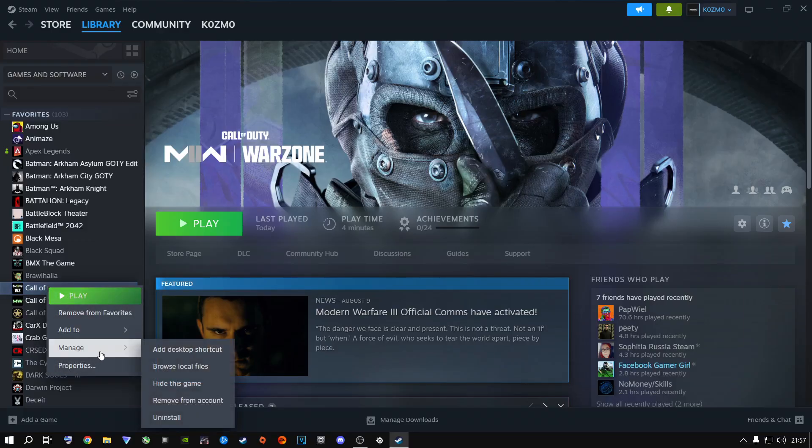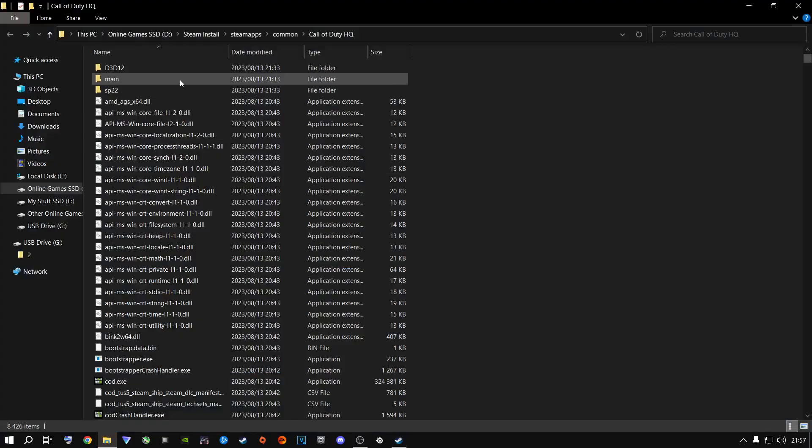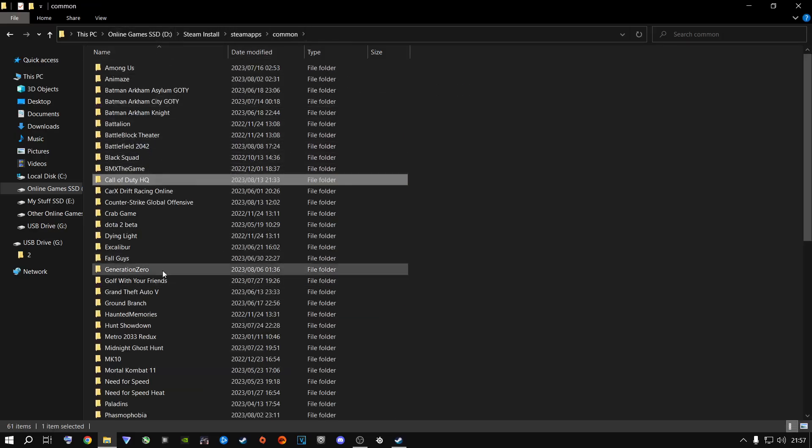You're going to right-click on the game, go to Manage, then Browse Local Files. It's going to open your local files where the game is installed — Steam, SteamApps, Common, then your game folder. You'll go one back to be in your Common folder where all your games are installed. It's going to be called 'Call of Duty HQ' and that's your entire game. Yours might be bigger or smaller depending on what you have installed. I just have Warzone at 51.4 gigs on Steam since I have Battle.net for the rest.